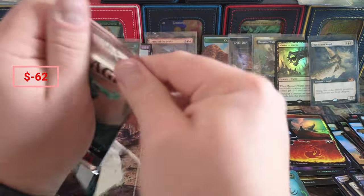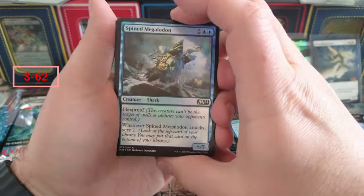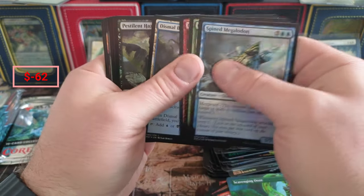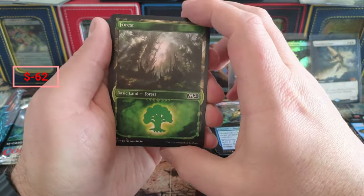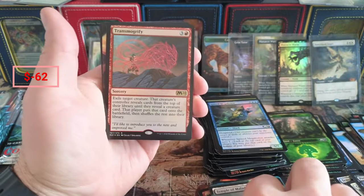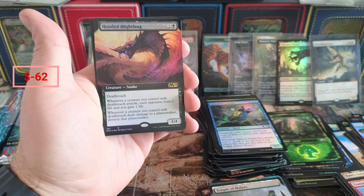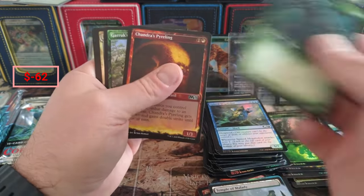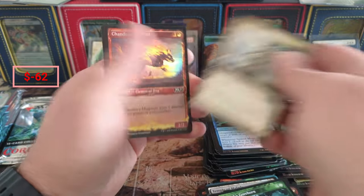Uprising is reprinted in Wilds and I think people still are after the foil showcase 2021 versions. Veteran, we got the Forest. A little Malady, the foil version of Transmogrify. The Hooded Blightfang - negative three cents. I should just make the video dollar counter go down when we see that show up.